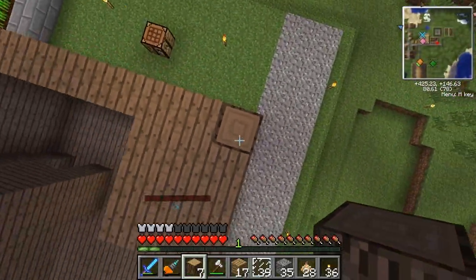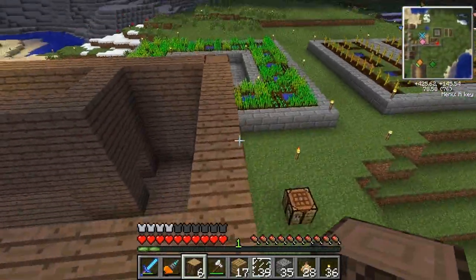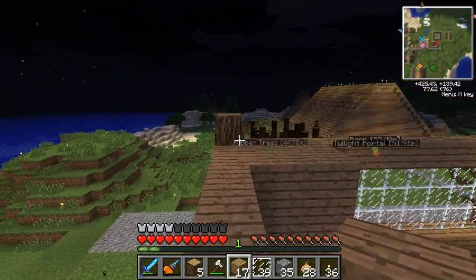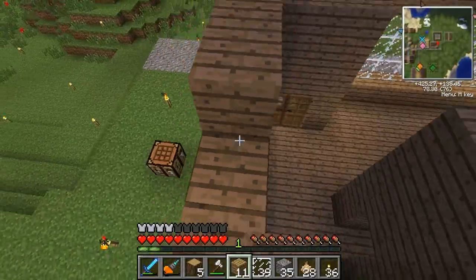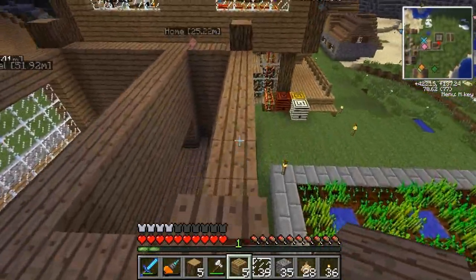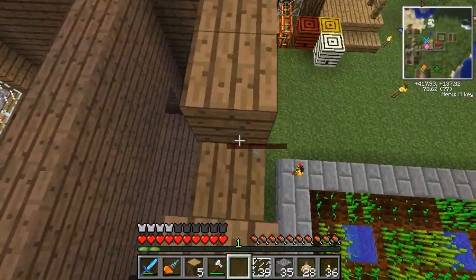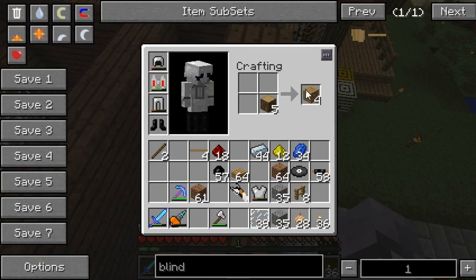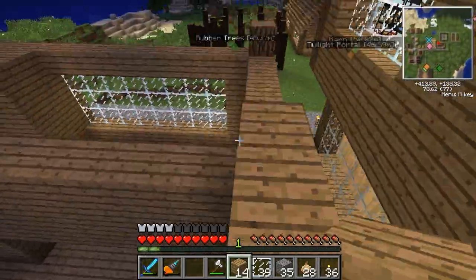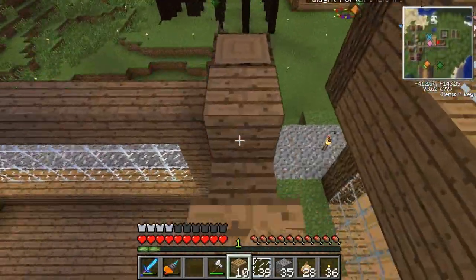It's cool to actually have another building in the village now, because so far we've only built the house and the barn. There we go. It's going to come up like that. I would say we're done. Next level is going to be the roof, and then there's going to be another level which says PFC in red letters on top.